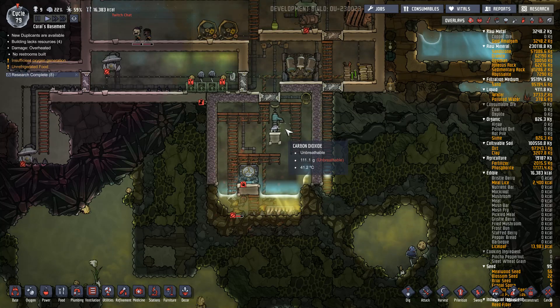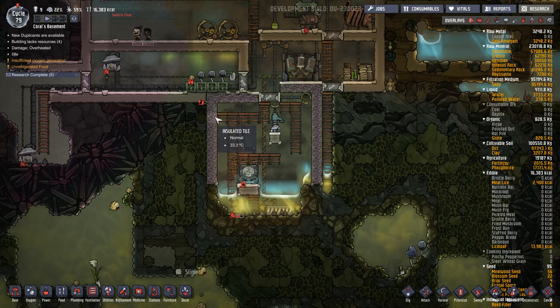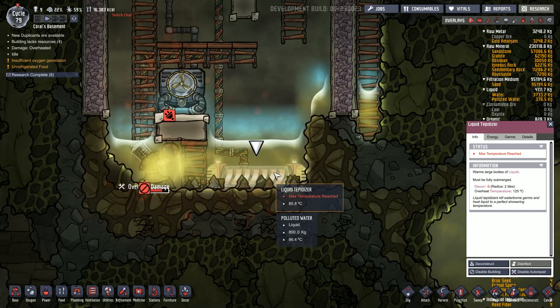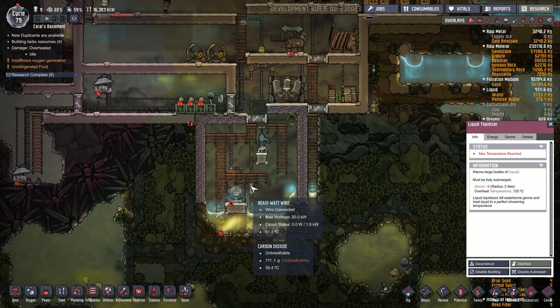First of all, what you want to do is you need to build insulated tiles around the polluted water tank — I'll tell you why later. There are three machines that you need to use to purify your water, though the third one is optional.